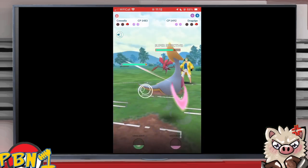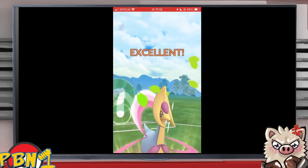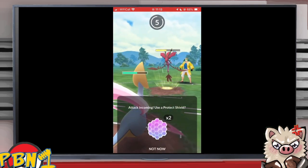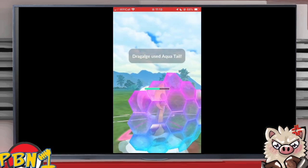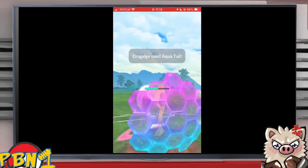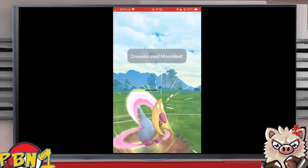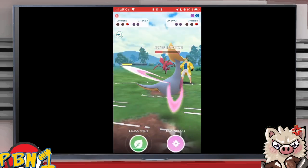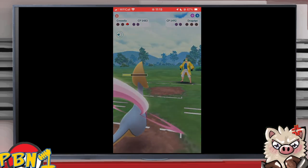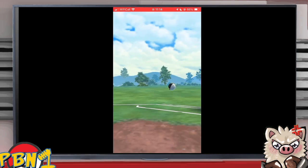A charge move — Brutal Swing — lands as a brutal hit. Dragalge comes in and Dragon Tails down. We get the Grass Knot thrown, Leonardo gets the first shield — understanding that this is Dragalge, saving the shield for it. It has great bait move opportunity. Opponent double-baits with Aqua Tail. You've got to get to three more Dragon Tails — Psycho Cut versus Dragon Tail, a two-turn versus three-turn move. He gets to the energy before the third Dragon Tail and secures the second Aqua Tail, wrapping up game two.